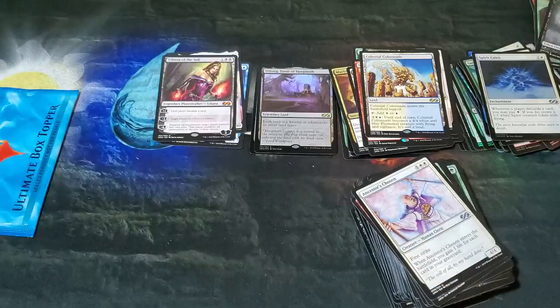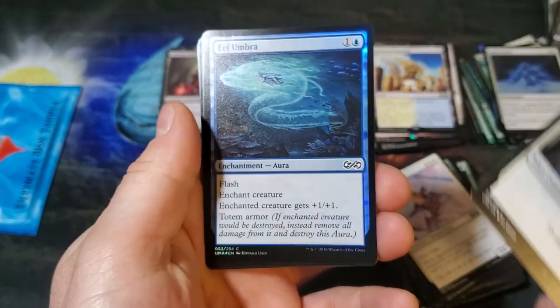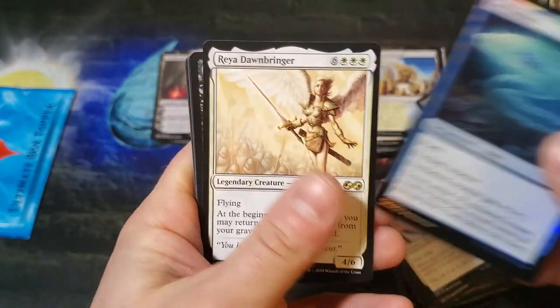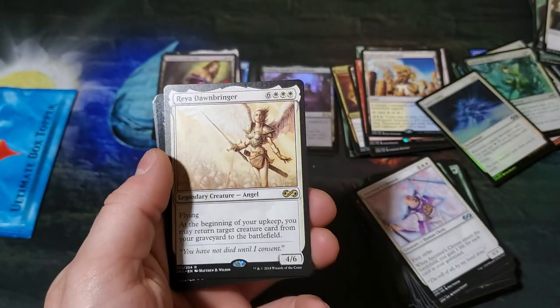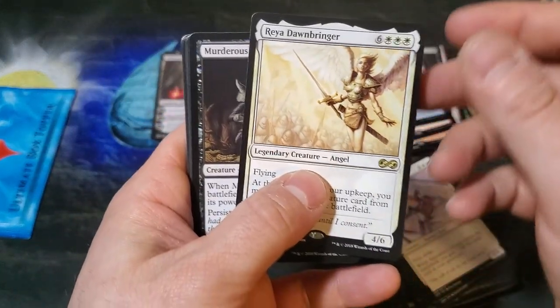Liliana of the Veil — that is what I like to see. Spirit Eel Umbra. Last one — Ray of the Dawnbringer. So this was a three-mythic box, very low on the mythics.